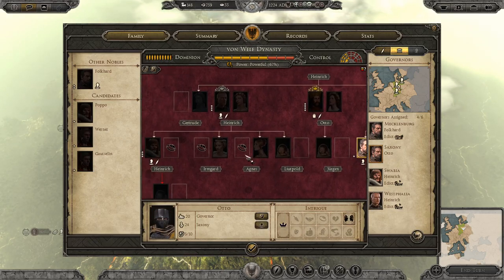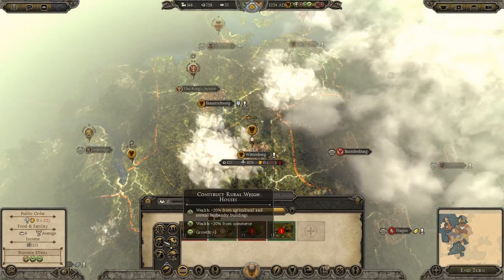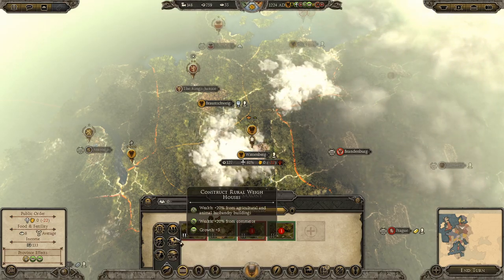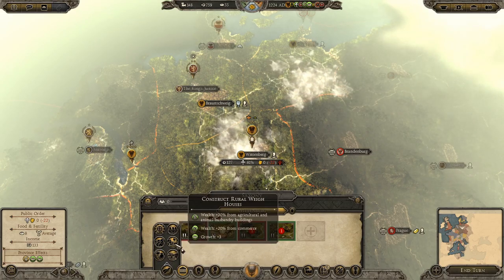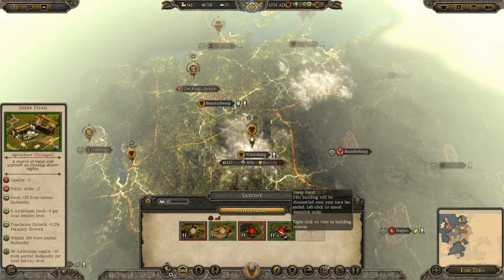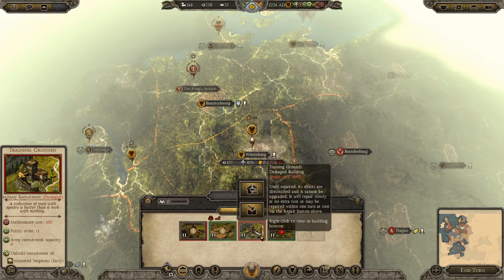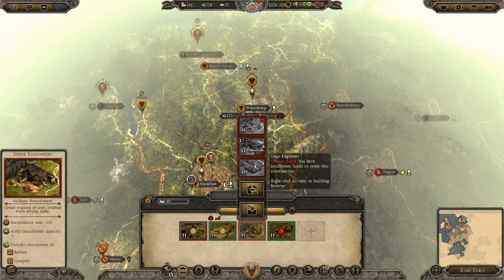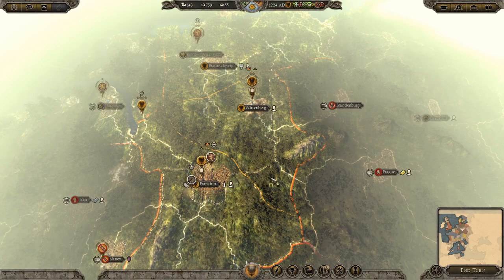Saxony needs attention — it could have growth and wealth. Unhappiness isn't bad, so I'll go with growth for now. I'm destroying a few things to improve the region — I don't need training fields really. Actually, that would allow me to recruit a lot of stuff, so I'll keep that for now. I could also use a militia quarters, but the training field is fine.